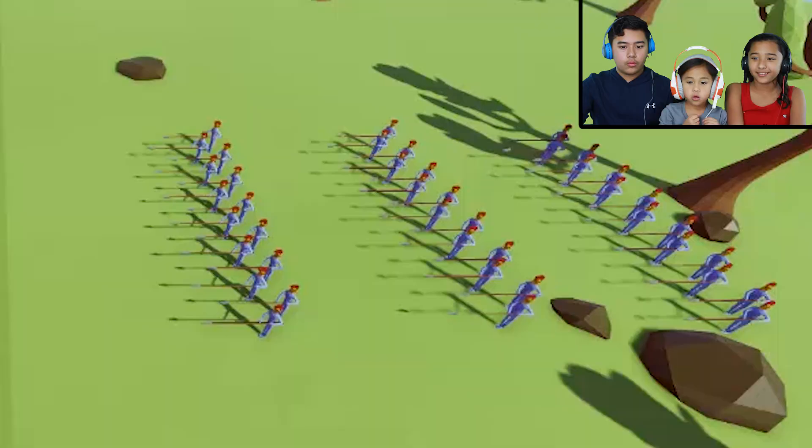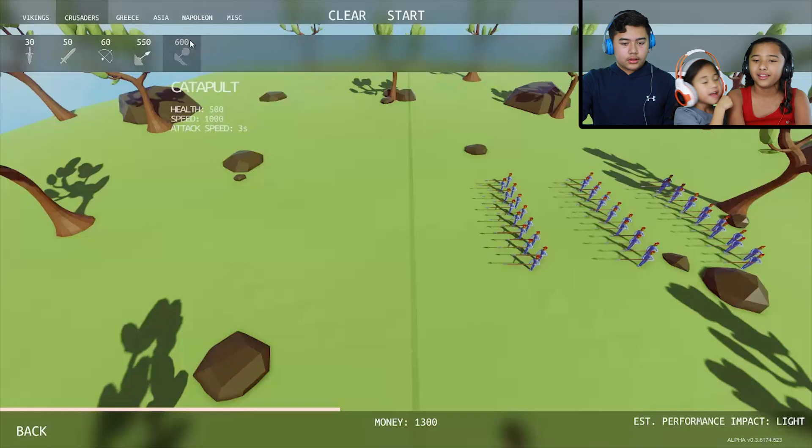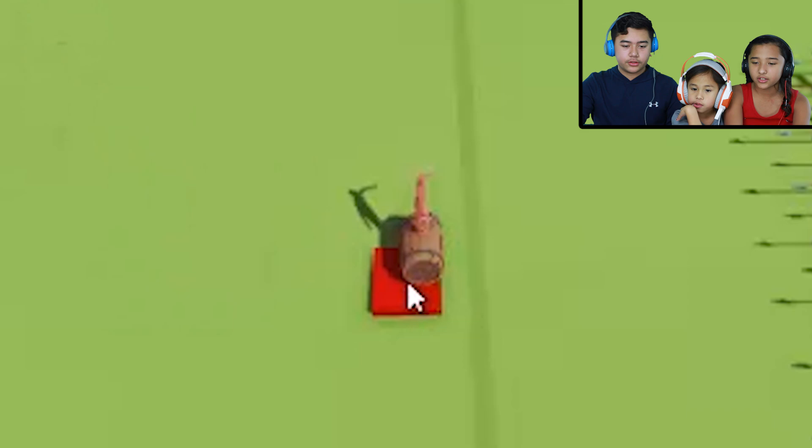Whoa, that's a lot of spearmen. Let's get the catapult, just one in the middle in front of the tree. Right there — there you go. Let's put some strong guys. Barrel roller? Let's put some barrel rollers, or just one. Okay, that looks weird. Let's try some archers.